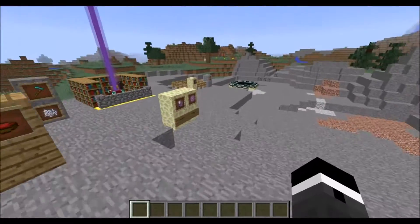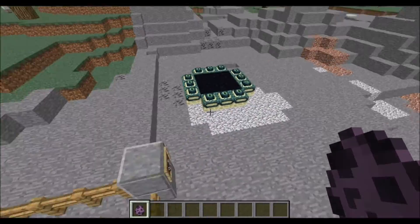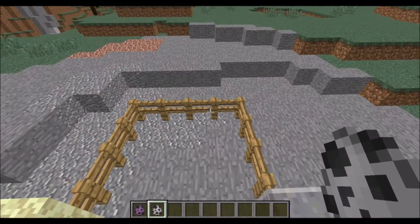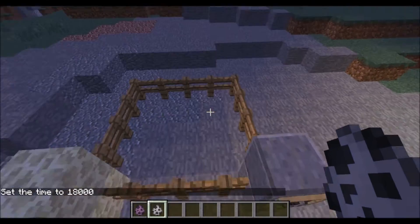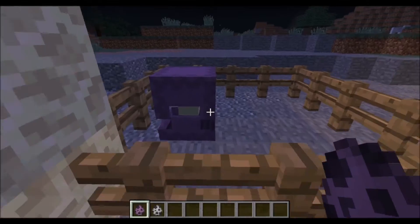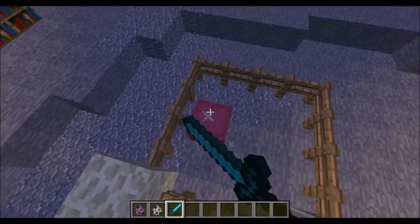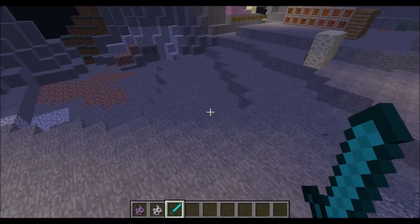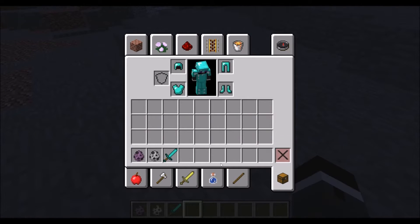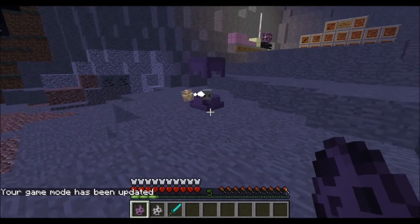Now let's check out the changes to mobs. There's one new mob to introduce and a change to the skeleton. First, the shulker — a new mob found in the End. It does something to you in survival mode. Let me put on some armor and test it out. Setting game mode to survival — okay, the shulker is mad and firing projectiles.